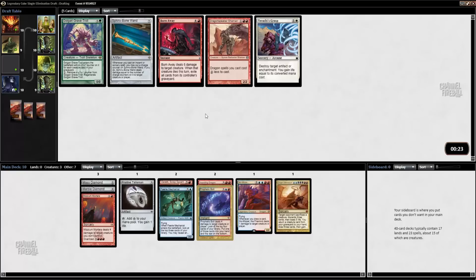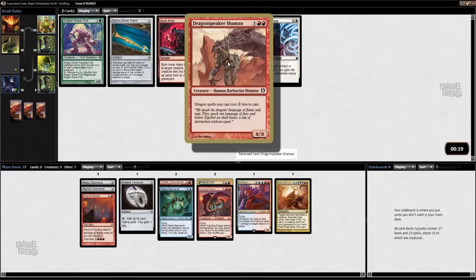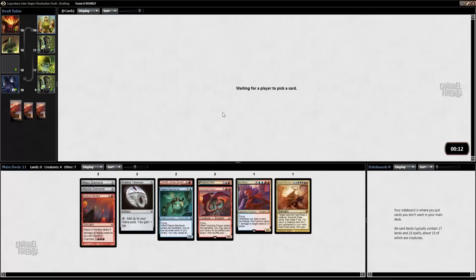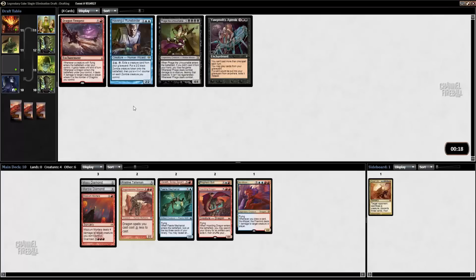Sphinx Bone Wand did come back! Now we have some dragons to make Dragonspeaker Shaman actually do something. Could see taking that — it works with both of these guys. Yeah, let's try that, why not? We're a Dragon slash Artifact deck. It's going to be great. I'm going to put Cruel Ultimatum away.